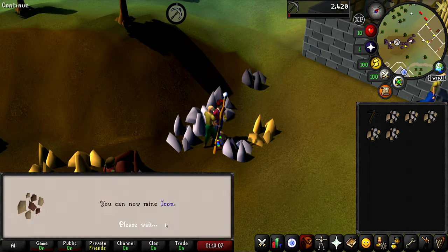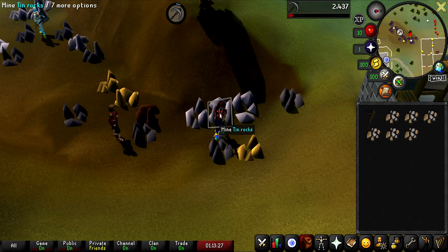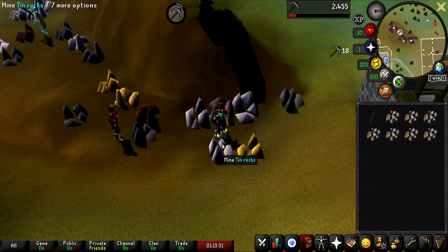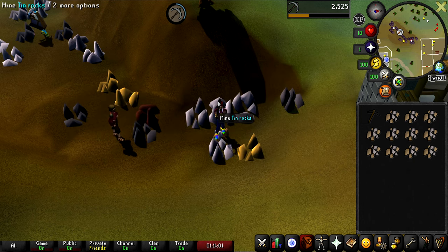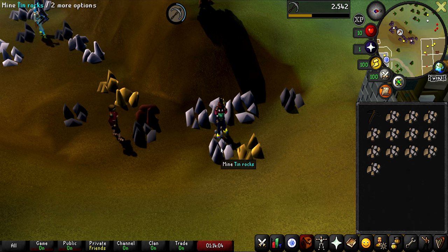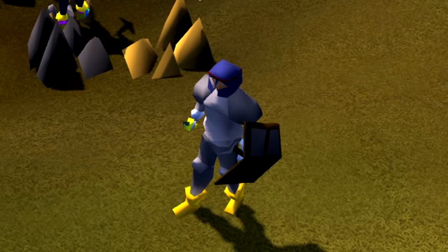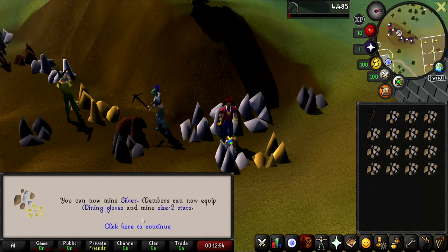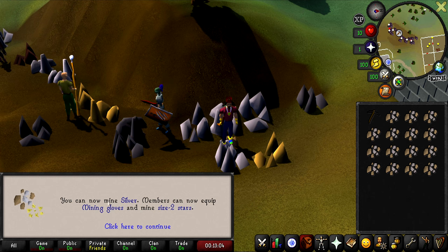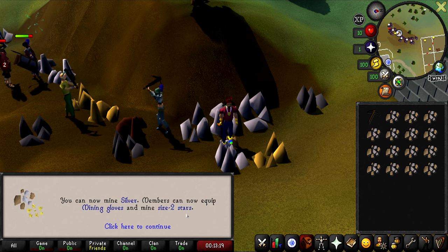Level 15 mining — we can now mine iron ore. I'm not going to be doing that though, because there are people in like every world mining iron and they all have rune pickaxes. Level 20 mining — you can now mine silver. Members can equip mining gloves and mine size 2 stars. I follow Impling Only and she mined shooting stars all the way to level 99 in free-to-play, so I don't know why the level-up message says that. Level 21 mining — we can now mine with mithril pickaxes. 21 mining is only 5,000 XP. On my main skiller, one inventory of blood runes is literally 5.5k XP, so I'd go from level 1 to 21 runecrafting pretty much instantly. These lower levels — the XP is so little.